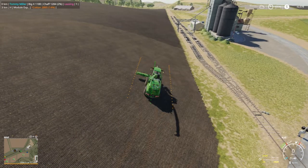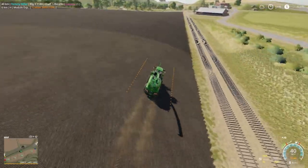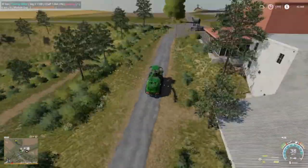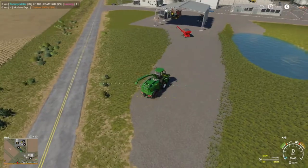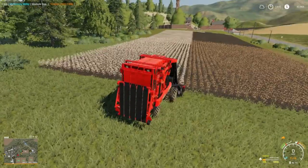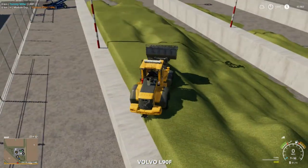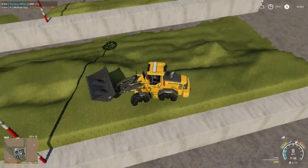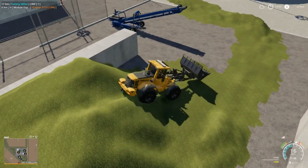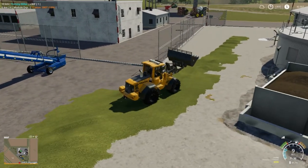Going to run down to this end real quick. All right, we're back to the cotton picker — he's doing pretty good, he's gonna hold all of it so we don't need that tractor and trailer over. Look at this mess though — this is Courseplay done this. Looks like he kept on unloading as he was taking off.